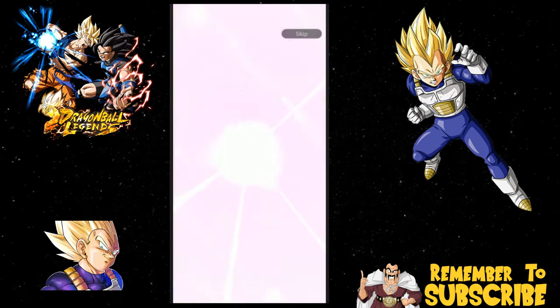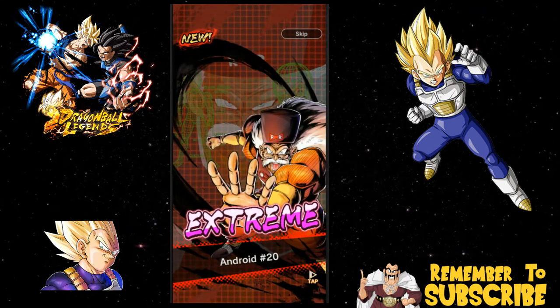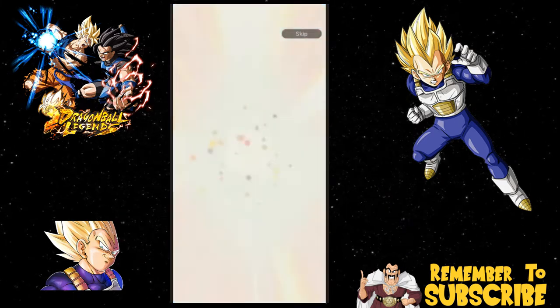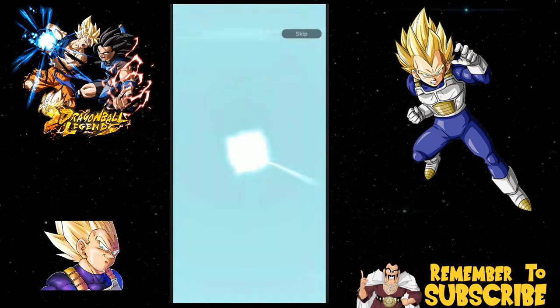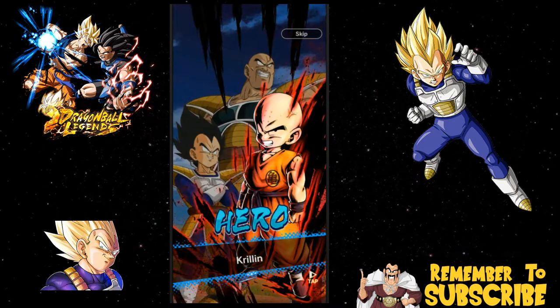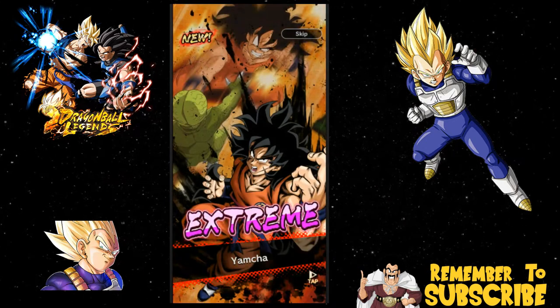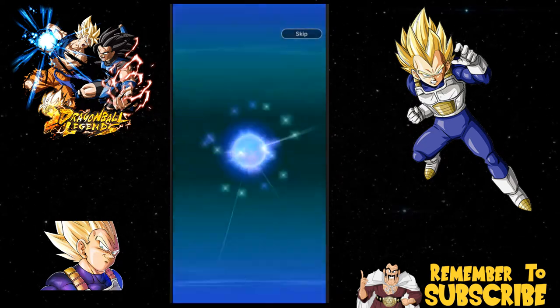There's an Extreme character — what did we get? We got the new Juro, okay cool. I don't know what his Z ability is, so we're gonna have to go and look at that to see what he can do for us. Maybe I should do a video covering all the Z abilities of all the Extreme characters. Oh, there's a new Yamcha — okay cool. So we got two new Extreme units, not bad.